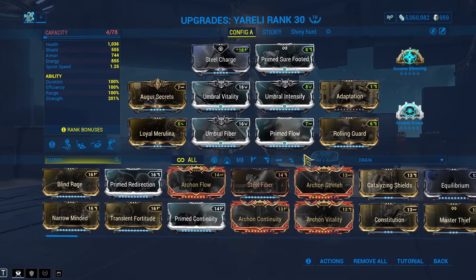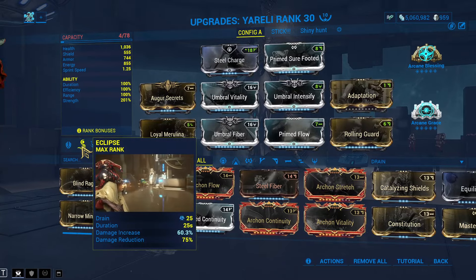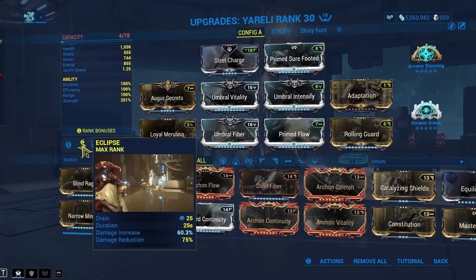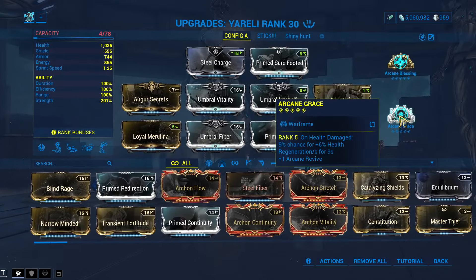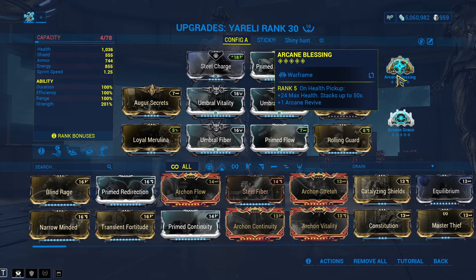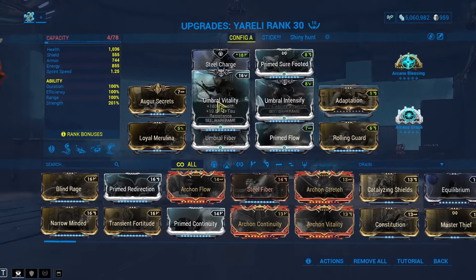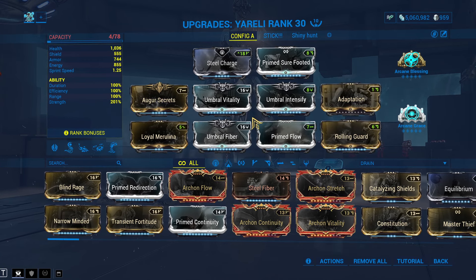If you were to make any adjustments, I would suggest putting some Continuity here in order to make Eclipse easier to maintain, as it is a little bit tedious to keep it up all the time. We'll be using Arcane Grace for healing for Ureli herself, and Arcane Blessing — because Grace and Blessing go together — making it to where you'll be basically immortal as long as Merulina's up. As long as you pay attention and have a really good weapon, this build tends to be really, really good.